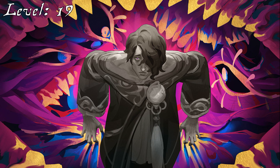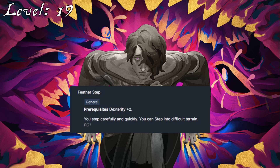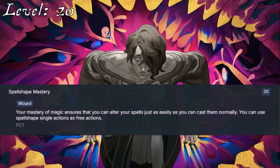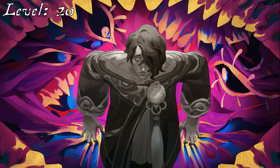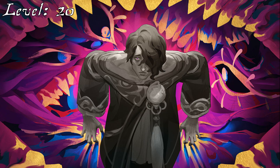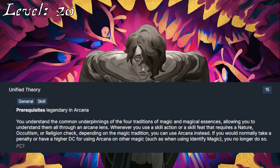Coming up at 19th level is Featherstep, just in case he finds himself stepping into the rubble left behind by his Cave Fangs. He'll also increase his Nature skill to Expert to make use of Trick Magic Item. Finally, with all the Spell Shape feats that he's taken and can pick up with his Arcane Thesis, Spell Shape Mastery is a no-brainer at 20th level. For example, he could use Quickened Casting on a Gravity Well and then do a Secondary Detonation Fireball or a similar instantaneous damage spell. If he sets up Cave Fangs beforehand, he could drag them into an area of difficult terrain, making it harder to escape the upcoming explosion. For his final skill feat, he can take Unified Theory so that he can use Arcana to Trick Magic Item even for Primal and Occult spells. A final increase to Intelligence sees him become trained in Diplomacy.